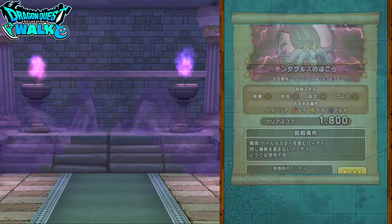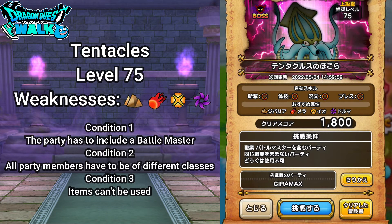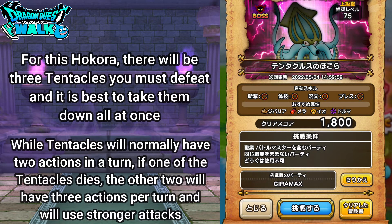With this particular Hokura, Tentacles is going to be weak to Jabariya, Mera, Io, and Dorma. What you want to do is try to defeat them all at around the same time, because if you don't it's going to make the battle a lot harder. As long as all three of them are there, they're only going to do two attacks per round. But once you kill one, the other two will have three attacks per round and will use more powerful attacks.